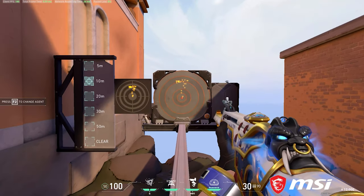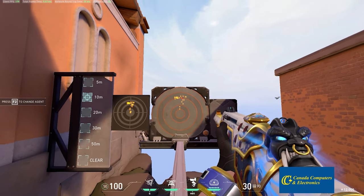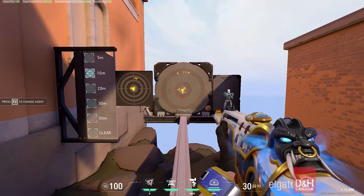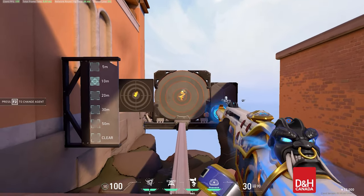I'll be using the Phantom to explain it. Here we can see that when we start shooting the Phantom, roughly the first 8 bullets will go up and slightly to the left or right. Then anything after 8 bullets, it will stay at a certain height but then sway left to right. We can use this information to control the recoil and have better precision.